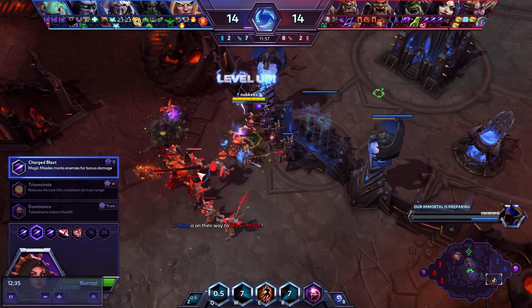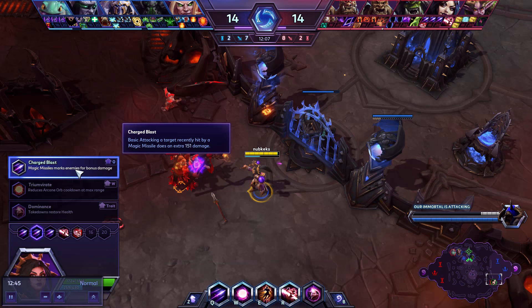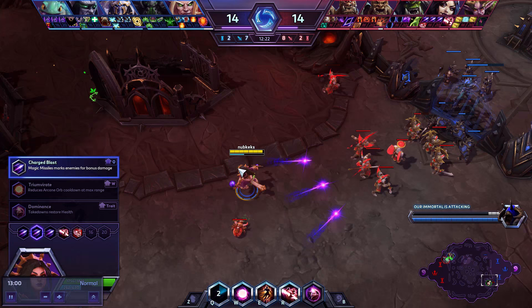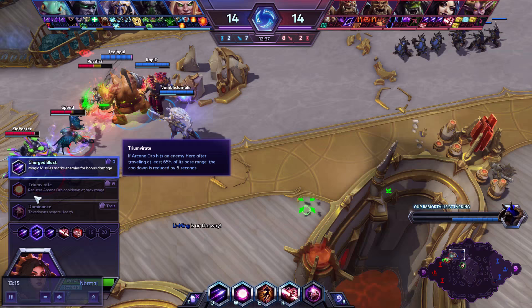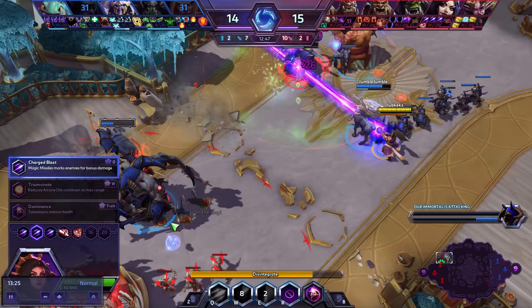At level four, Dominance is pretty cool and works better with a Teleport build. I really like Charge Blast — attacking a target recently hit by Magic Missiles deals an extra 151 damage, almost like hitting them with another missile. It's really nice siege damage and extra wave clear. You'll see me using it throughout the game to pop those little marks — a purple symbol that pops up. It's an extra bit of damage, whereas none of the rest of these directly increase your damage. Dominance is just a defensive thing. Triumvirate decreases mana efficiency because you use the ability more often.